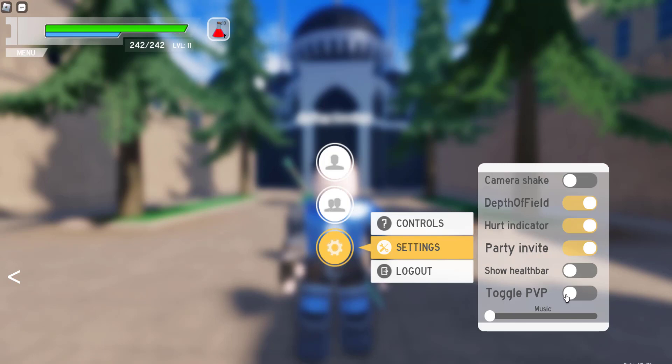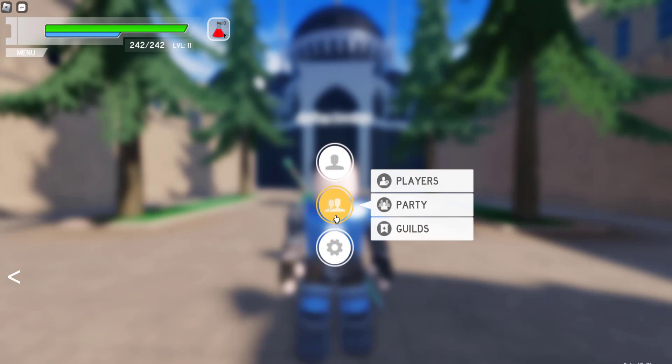You have settings here — you can turn off camera shake and all of that. If you want to toggle off PvP, you have to pay for it. I did, because I got PK'd once — I had just beaten myself up fighting monsters and was very low on health, and a couple of guys jumped me. So I went ahead and paid for PvP toggle. And then of course you have logout. The next button up is Players, with Players, Parties, and Guilds.